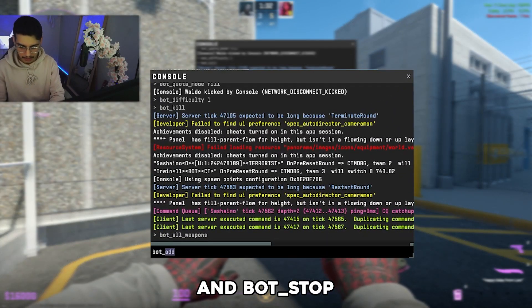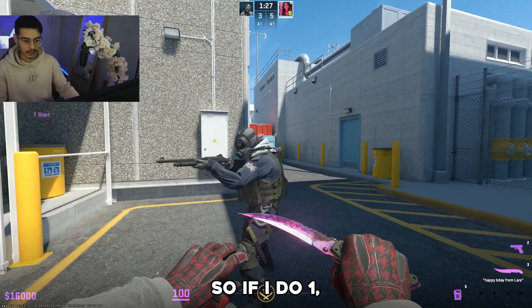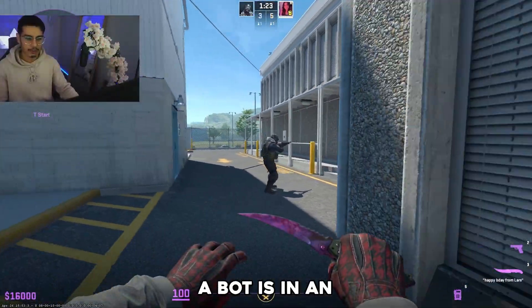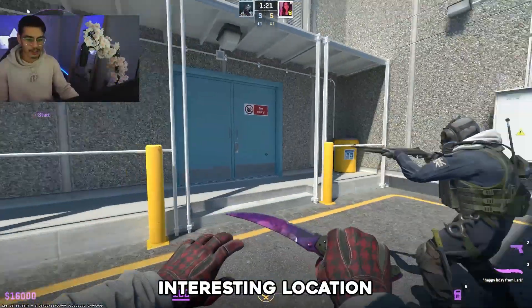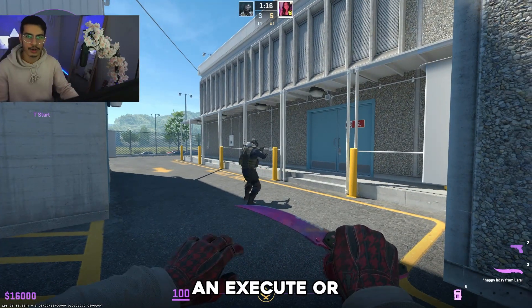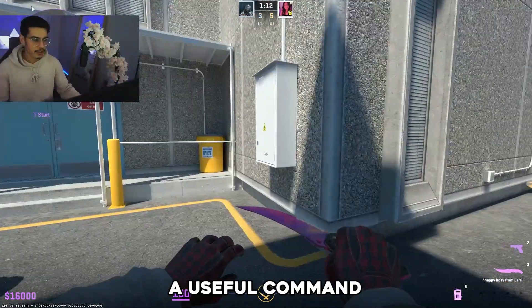'bot_stop' is going to be the last one. If I do 'bot_stop 1', the bot is now going to freeze exactly where it is. So if you think a bot is in an interesting location, or if you want to practice an execute or a particular strat against a bot and just see how you react, then that's also a useful command.